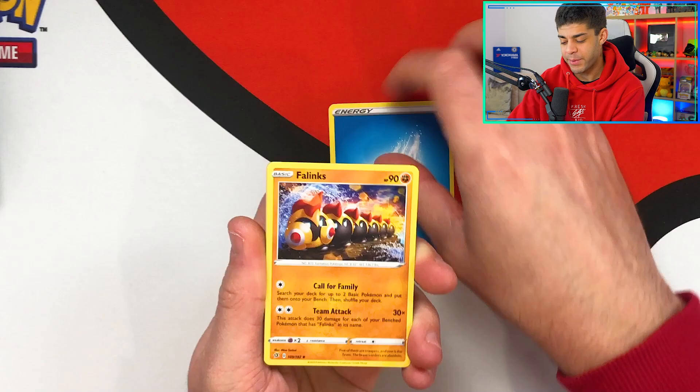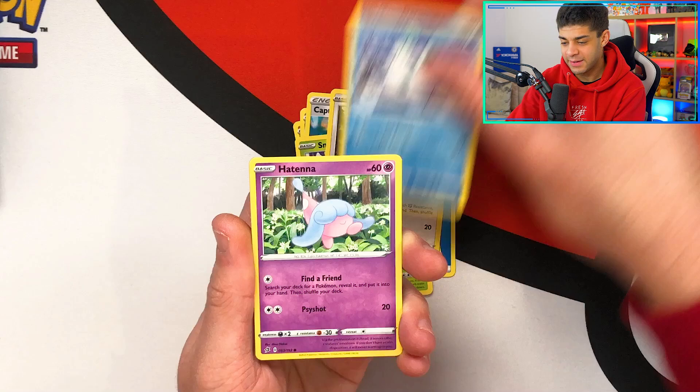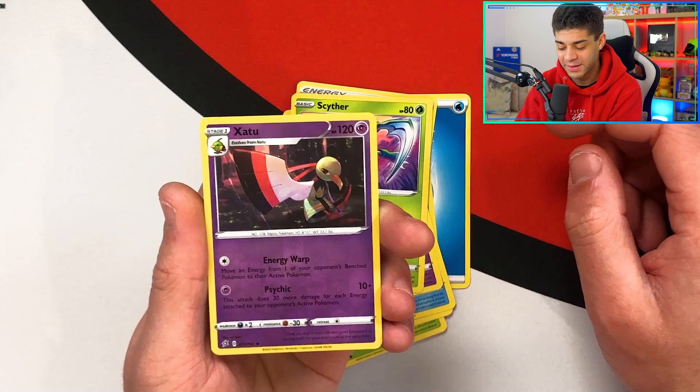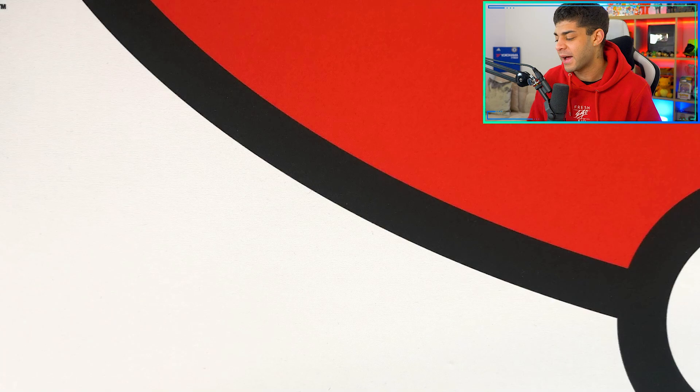First pack: we get Frillish, Palpitoad, Capture Energy, Snom — looking at a footprint — Dartrix, Darumaka, Hatenna, Scyther. Look how cool that artwork is. We then have a reverse holo Natu — the evolved form — and then the final card is an Aegislash. I can never say it right but it's just a regular rare. First pack a little bit dead, but we never get that first pack luck — you guys know the deal by now.